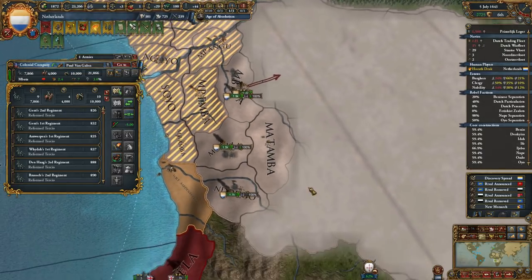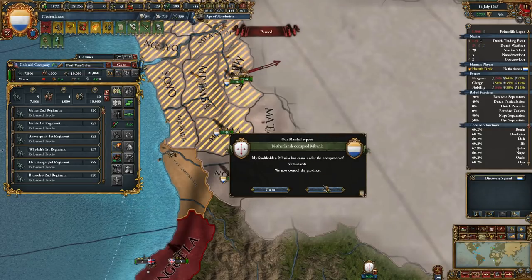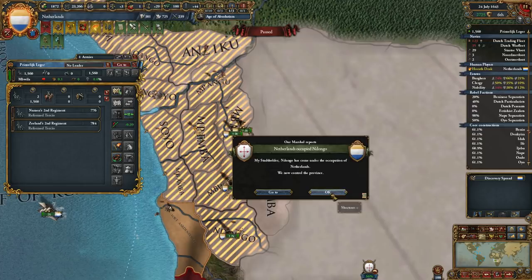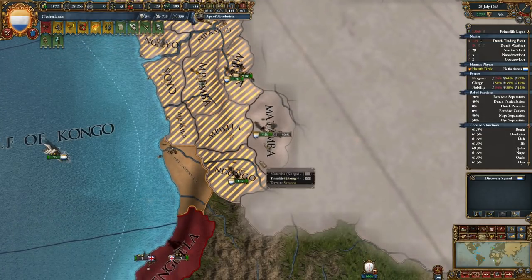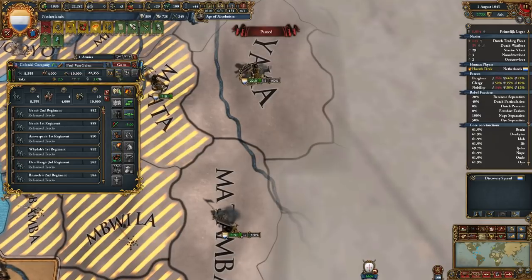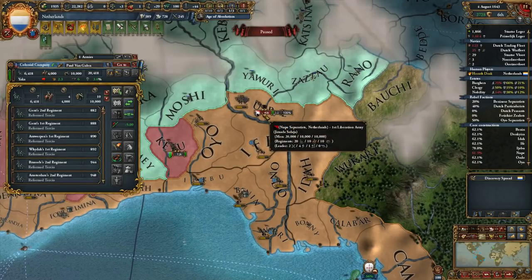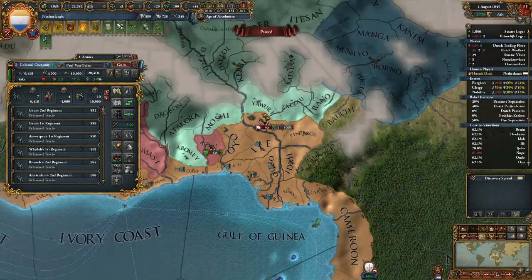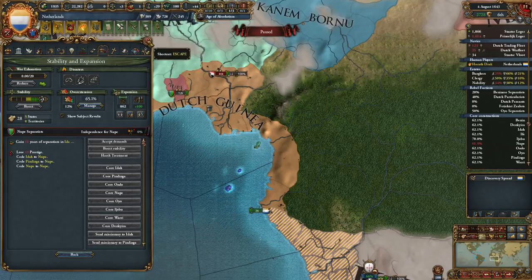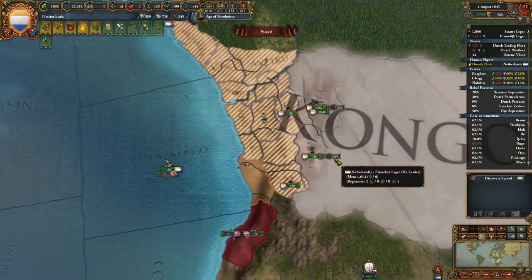I'm just going to move on and pretty much carpet siege these guys — get this done as quickly as possible. At the same time we've got to be a little bit wary because at some point one of their armies will just appear out of the gray mist. And then suddenly — 40,000 separatists! I can't be kidding. Just like that, 40,000 separatists! We're gonna have a bunch of separatism up there too — oh man, that sucks.